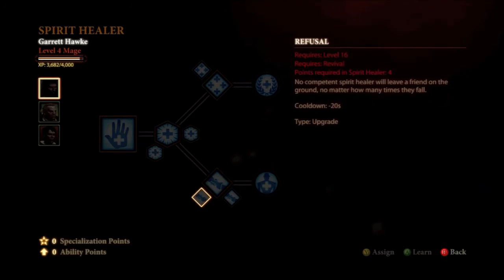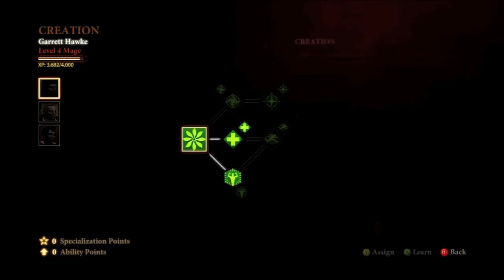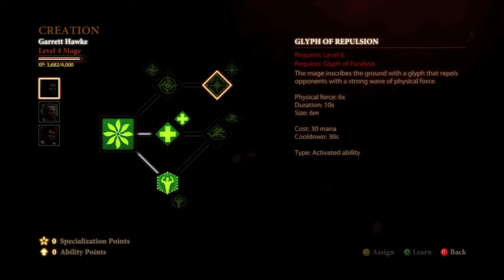Eventually we'll be able to upgrade that cooldown. Now we're going to go back over to Creation, and at level 11 we'll get Glyph of Repulsion, which basically repels opponents with a strong wave of force. This is just a nice pushback spell — kind of like Mind Blast, but not really.